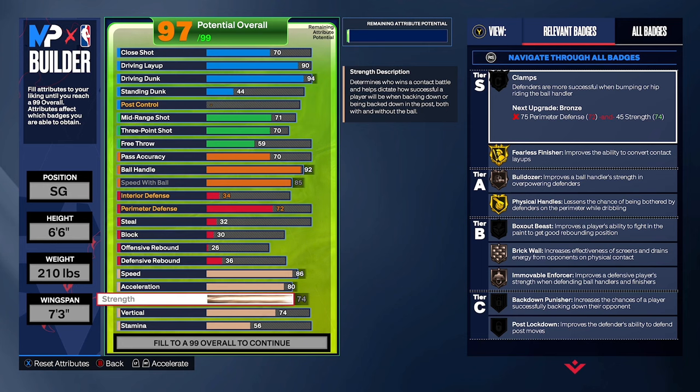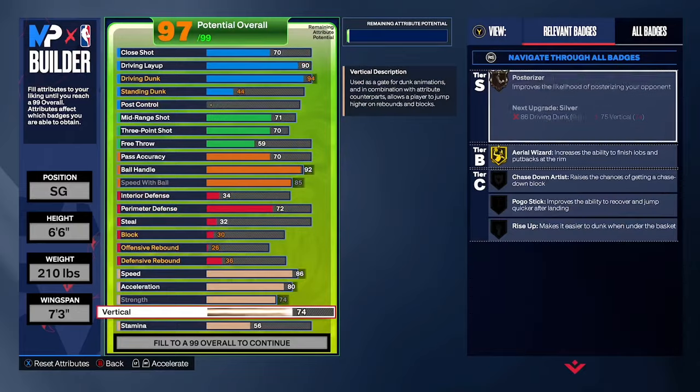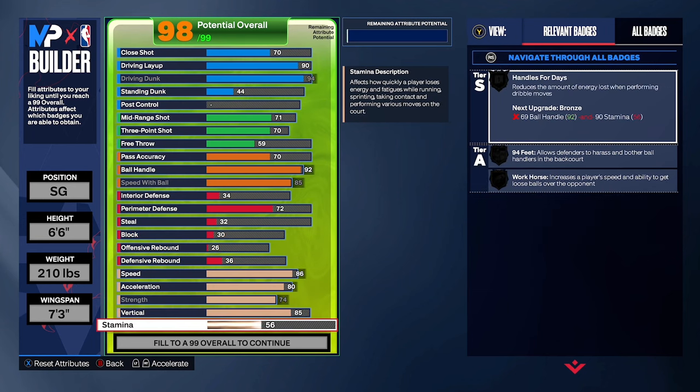If you don't have Bulldozer you are missing out — it's a fun badge and the way you shove people out of the way is insane. Vertical: put that to 85. And stamina: put that to 99.